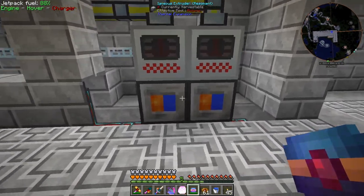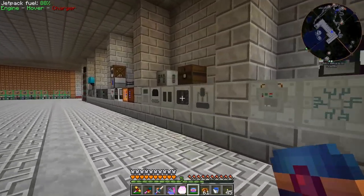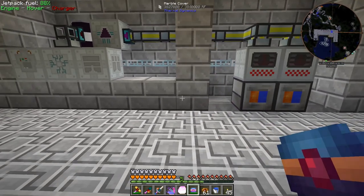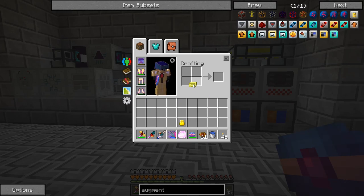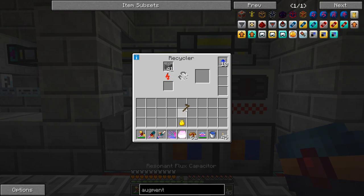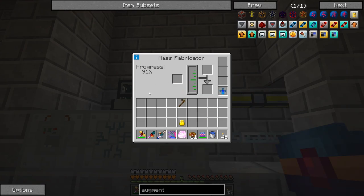I set up another resonant igneous extruder, so we now have two of them both piping directly into recyclers, keeping them full of items and making scrap at a decent rate. I have 10 overclocker upgrades in both recyclers sourced from our other machines. I put one resonant retriever on the mass fabricator pulling the scrap out of these machines. Our mass fabricator is getting a lot of scrap and it's working - doing pretty good.